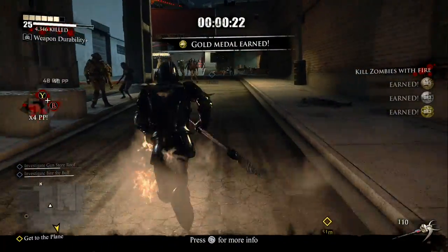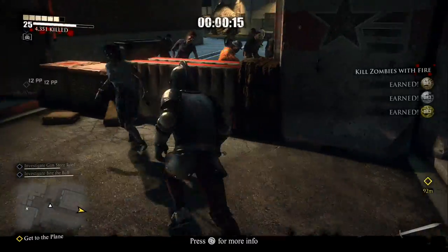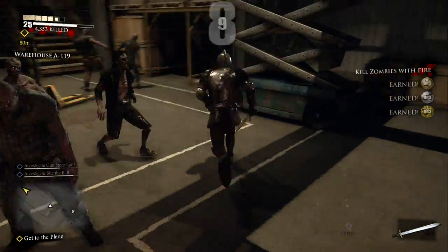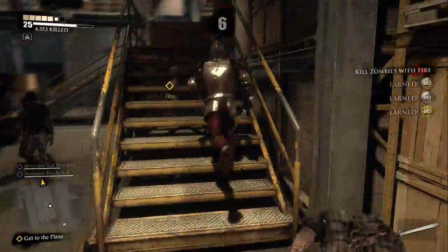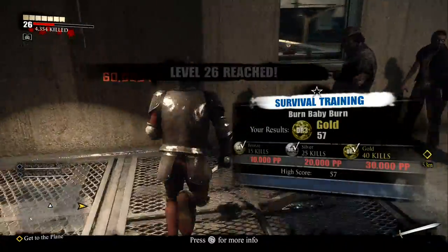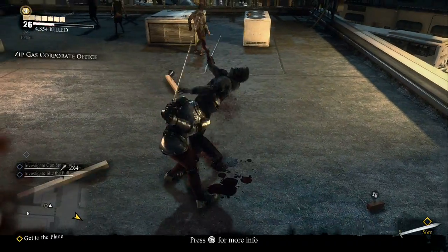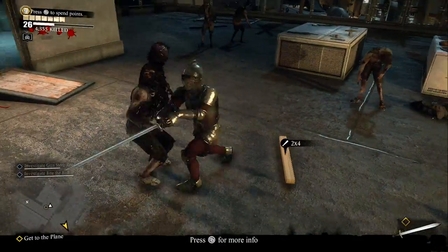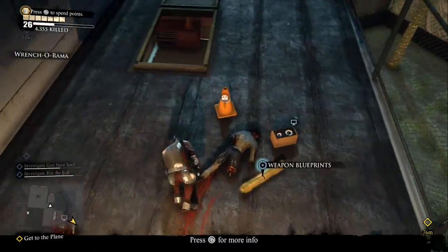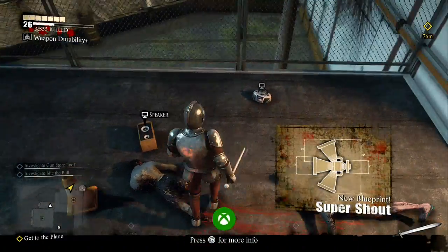Come back here, run up to the top floor. Go through right here onto this plank. We're short on time — you see this broken down fence? Boom — weapon blueprint. This is for the super shout. I'm not gonna make it yet, don't need it.